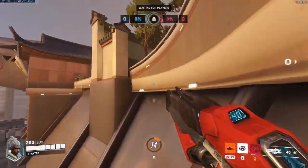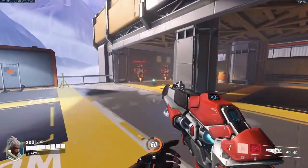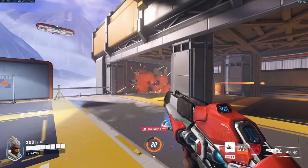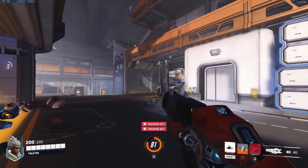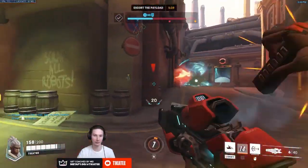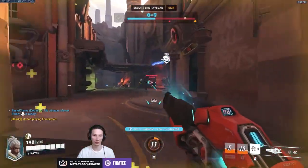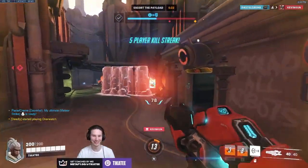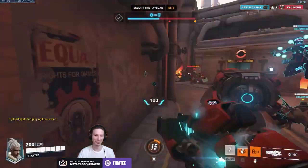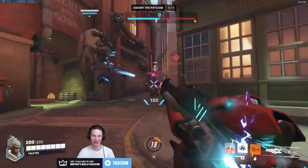Sojourn's E is called Disruptor Shot, which fires a slow-moving projectile that deploys into a large, slow field that can do up to 200 damage to enemies caught inside. This is a great tool for applying pressure or forcing people out of cover, leaving them more vulnerable to follow-up fire. Disruptor Shot can be comboed with abilities that apply harder CC such as Orisa or Zarya Ultimates, which group up opponents and follow up with 200 AOE damage.